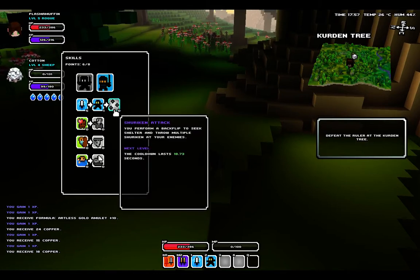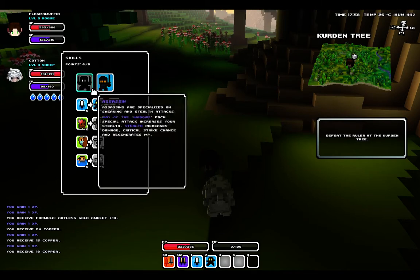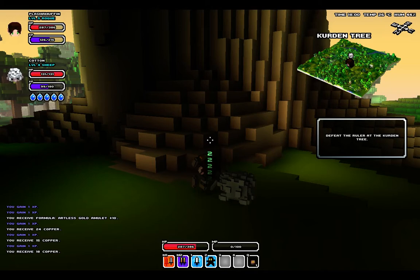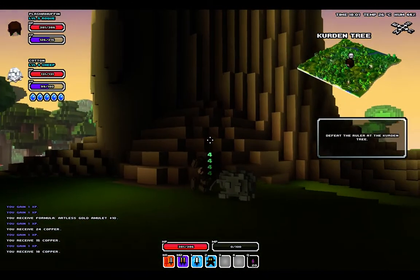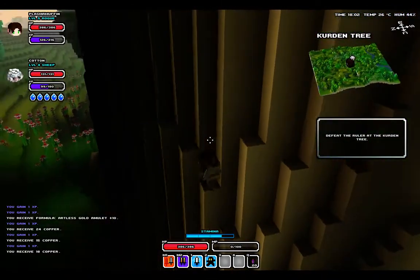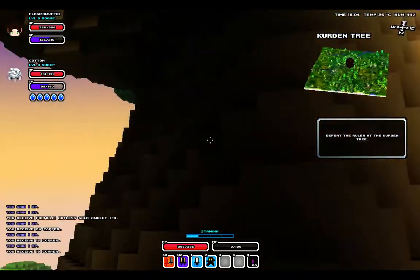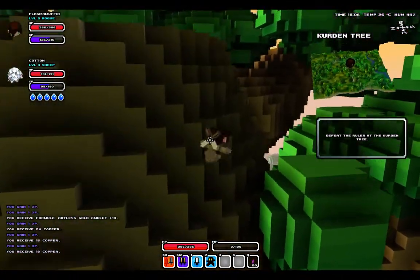I kind of just spoiled what the next upgrade is - it's shrieking attack. Perform a backflip to seek shelter and throw multiple shriekens at your enemies. Off camera, when I was collecting resources, I actually leveled up. So I'm gonna bump up sneak a bit, and now I only need two more levels before I can get that. I have one ginseng soup. I don't know where I got it or why I only have one. So now we're gonna have to climb this tree. I really like the way the climbing works in Cube World because it's sort of like in real life - you can only climb a short distance and then you have to find a handhold.